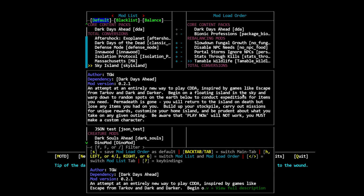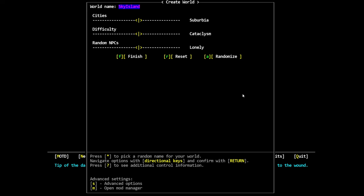Begin on a floating island in the sky and warp down to random spots on the earth below to conduct expeditions for items you need. Permadeath is gone — you will return to the island on death but you will lose any items you had on you. Build up your stockpile, carry out missions for unique rewards, customize your home island, and be prudent about what you take on any given outing. Be aware that 'Play Now' doesn't work — that's fine, we'll make a custom character.